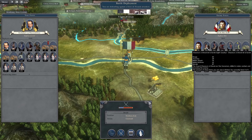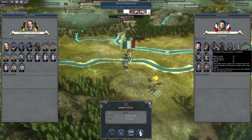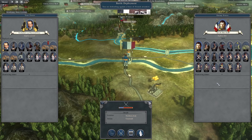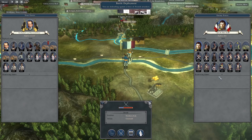They have the Chasseurs-à-Cheval de la Garde, Carabiniers — which I believe are better than Cuirassiers on a score basis — and the Mamelukes, who are also pretty good. It might be an interesting fight. Most likely I'll be able to bottleneck them at the crossing point and spray canister until they leave, then chase them down with cavalry. But we'll see.